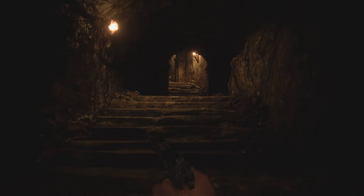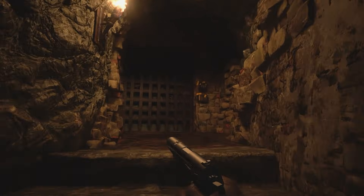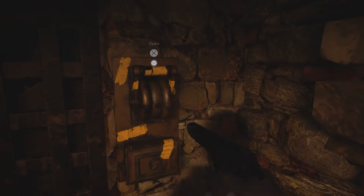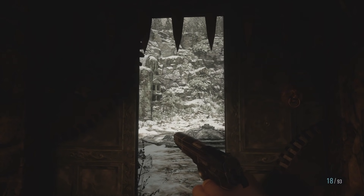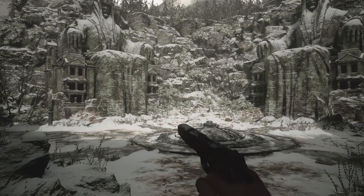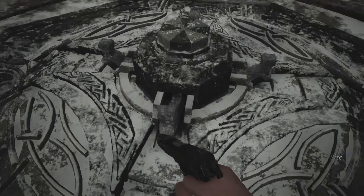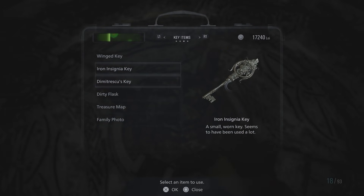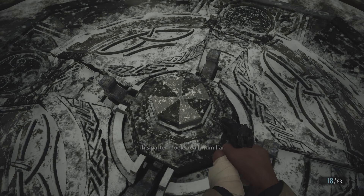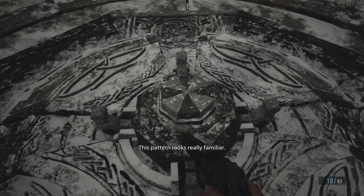We got an Umbrella logo. I think we're done in this room. So we can continue on. Am I going to get my hand chopped off again? I'm kind of worried to pull these now, after I got my hand cut off that one time. We're at the Ceremony side. This is probably where I have to put the crest in, right? Another Umbrella looking logo here. This pattern looks really familiar. I don't think I can do anything with this right now. I'm sure we have to find like a specific item to do something with this.